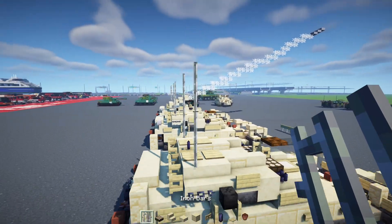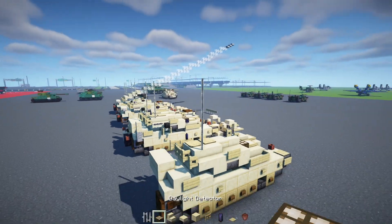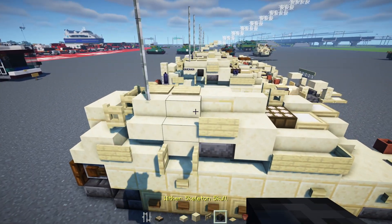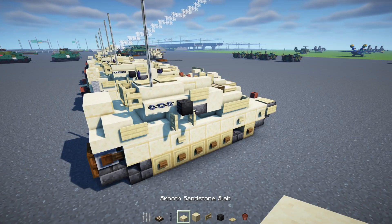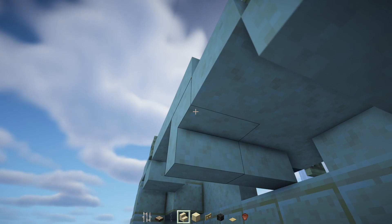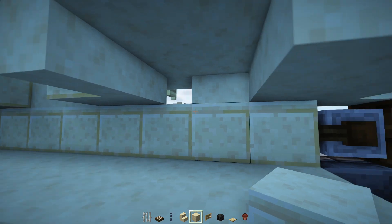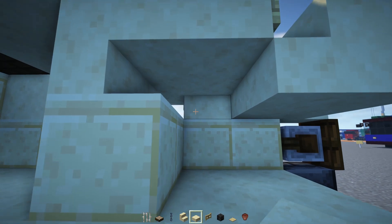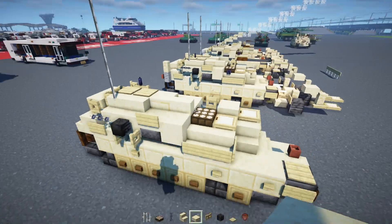Add in iron bars four blocks tall. Then a birch fence gate over here, open it up — wither skull and skull facing inwards, and a chain going horizontally. On the inside, upside down smooth sandstone stairs two blocks wide, cut sandstone block inside here, cut sandstone block on the inside and over here. Then add a full smooth sandstone block.